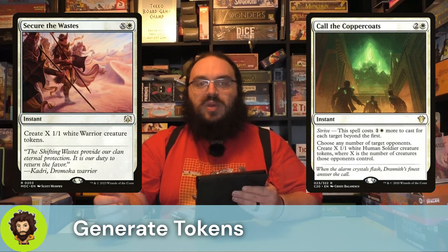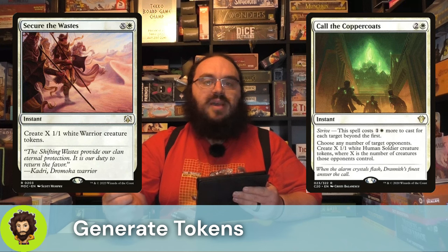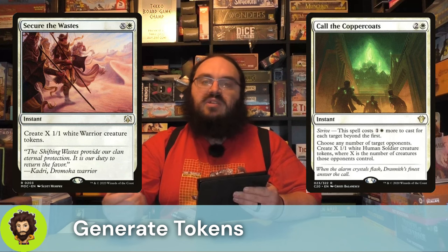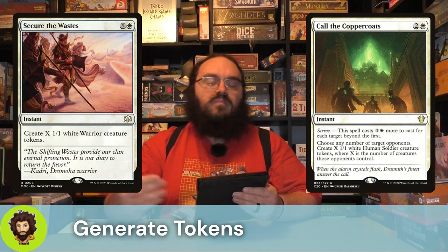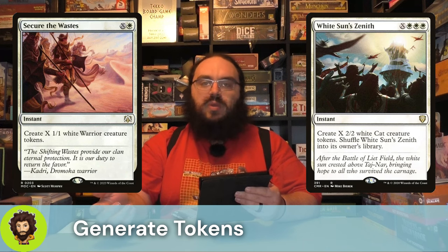Secure the Wastes: X and a white creates X 1-1 white warrior creature tokens. The fact that we can do it at instant speed means we could create them as blockers to save ourselves from a deadly attack, or if we just have mana left over at the end of the turn, we can get them out at our opponent's end step — untap all our mana and swing through the fences. Following that up, we have White Sun's Zenith: X and triple white creates X 2-2 white cats and then shuffles itself back into our library so we can draw and recast it later.